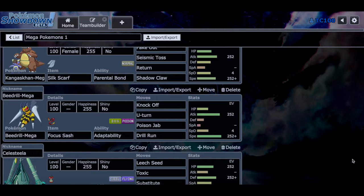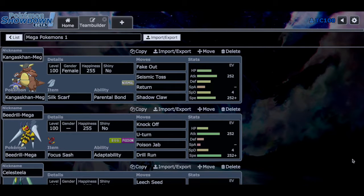This Pokémon right here is Mega Kangaskhan holding Silk Scarf. That's the number one Pokémon in this metagame, because Mega Kangaskhan attacks twice. So you can hit Fake Out twice, Seismic Toss twice — which does so much damage, around 200 damage or something. Absolutely insane and very powerful. We also have Return and Shadow Claw for coverage. Some people run it with Choice Scarf, but Silk Scarf allows me to keep using different moves freely.